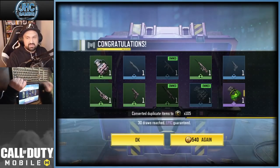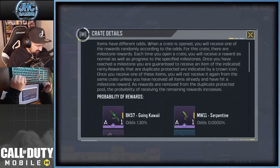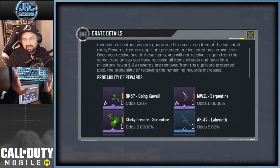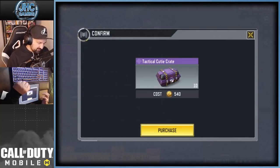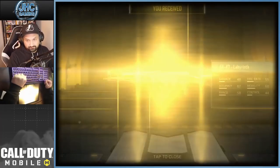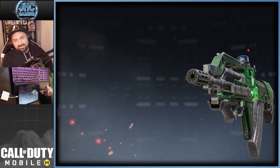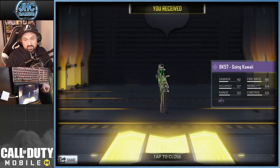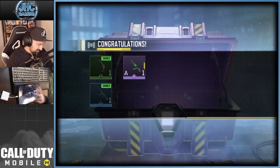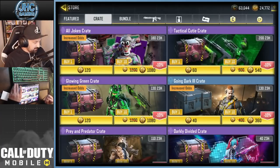So what we're missing now is the BK57. We're gonna get a lot of dupes. The odds for the BK are now at 1.3%, so we might have to open like 90 crates to get it. It's not cheap — on average it might be 100 to 150 crates. But hey, I got lucky — 40 crates total guys! Let's go! I didn't want to spend all my COD Points on that.